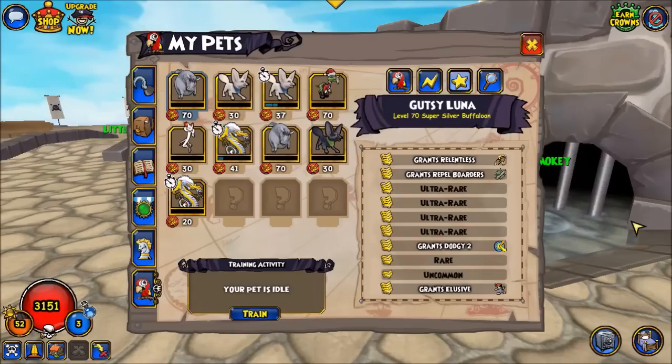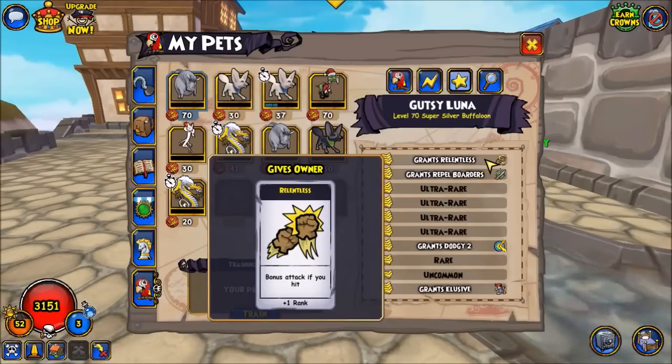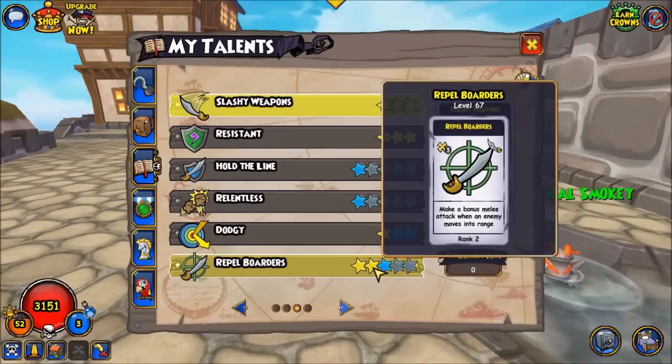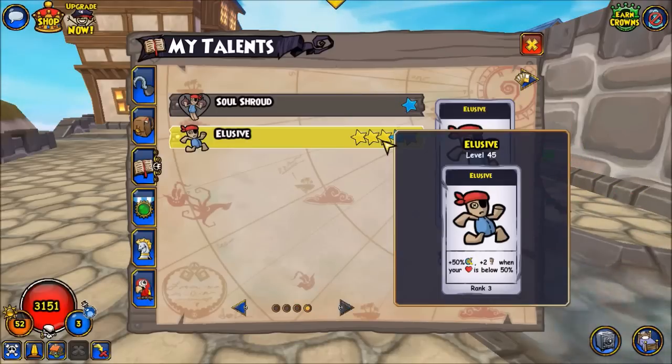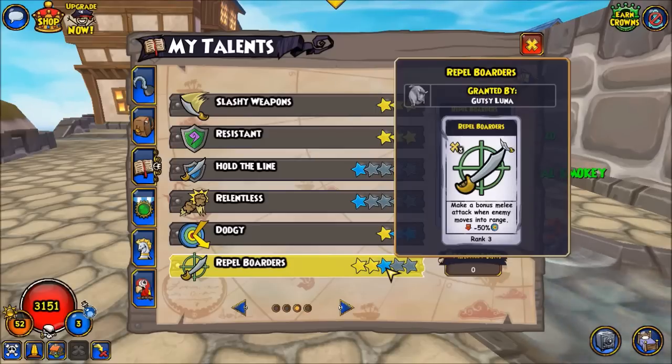For the pet on a melee privateer, you're definitely going to want Grant's Relentless so you can chain a little bit, especially off your Repel Borders. After that, it's based on personal preference. For a more defensive playstyle, you would want to increase your ranks of Repel Borders and Elusive. You learn two ranks of Repel Borders naturally from the privateer trainer — Rank 3 decreases the accuracy of incoming enemy units by 50%. For Elusive, you learn three ranks naturally, getting 50% dodge and 2 movement range when your health is below half. When you bump up to Rank 4, you get 75% dodge under half health. It's really nice to have a pet that grants Elusive and Repel Borders for a defensive playstyle.